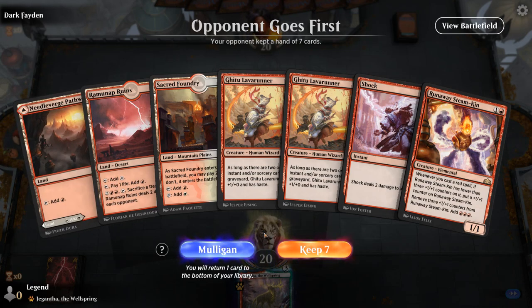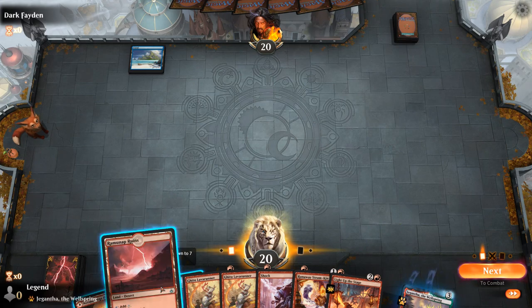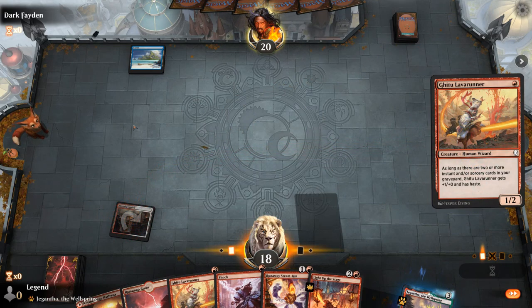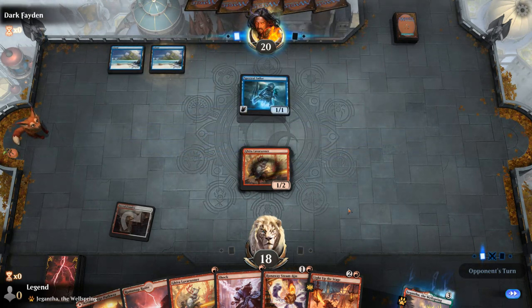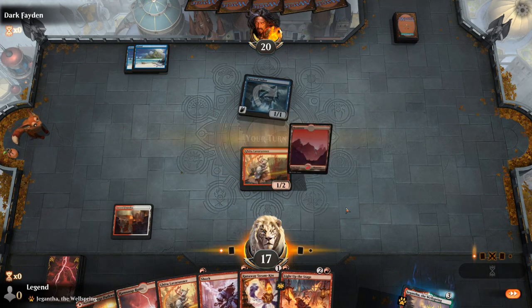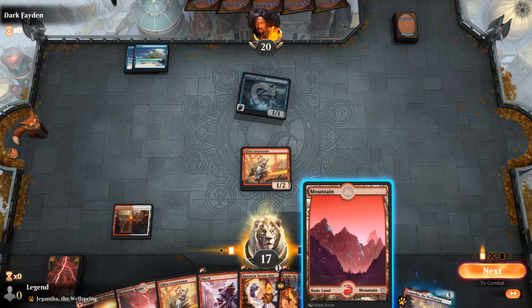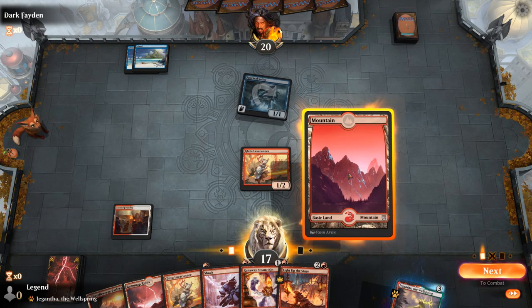Game two: we're on the draw with a creature-heavy hand that could use a second burn spell, but I'll keep. Facing a turn one Island pass — likely Monoblue Tempo. We play Lava Runner. Opponent could flash in Spectral Sailor end of turn and suit it up, but probably not worth keeping up Shock for that. Opponent just passed with two mana up — likely sitting on counter spells — so Steamkin is unlikely to resolve.